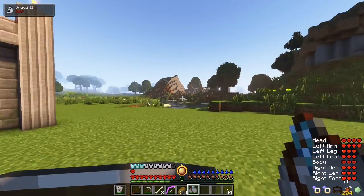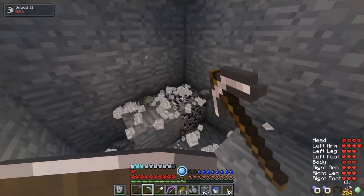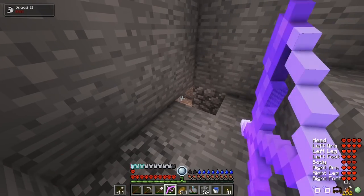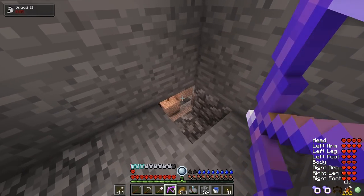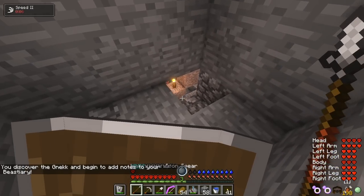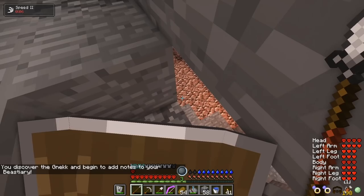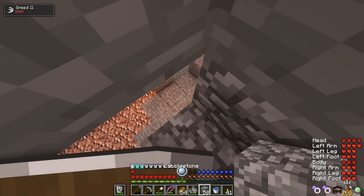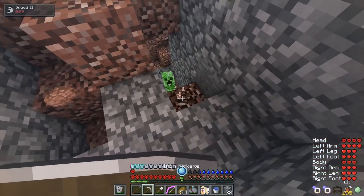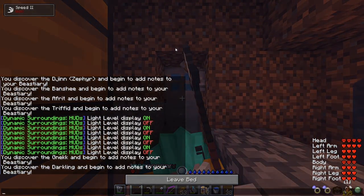I head back to the mine. I start hearing lots of mobs — it's getting intense and I break an opening to the cave. I draw my bow and take out a thing in the shadows. I get approached by a g-neck — deadly poisonous creature. I take it out. I hear another creepy noise coming from the dark. I carefully block the cave as I go deeper. I find a creeper. I head back up and sleep the night.